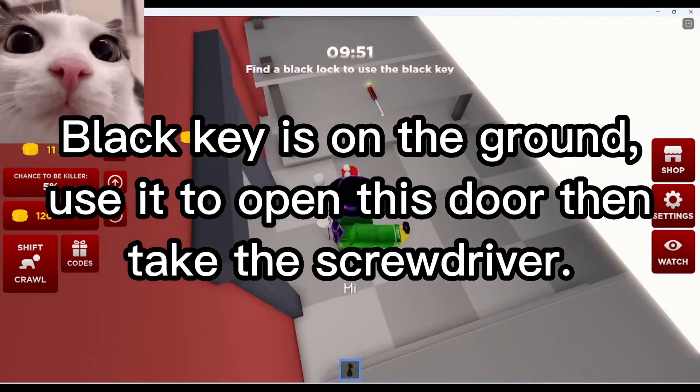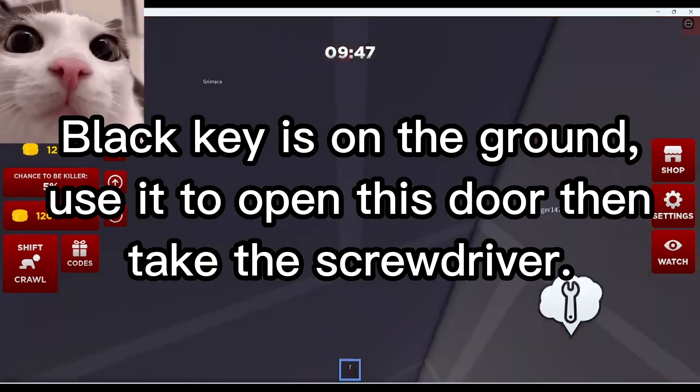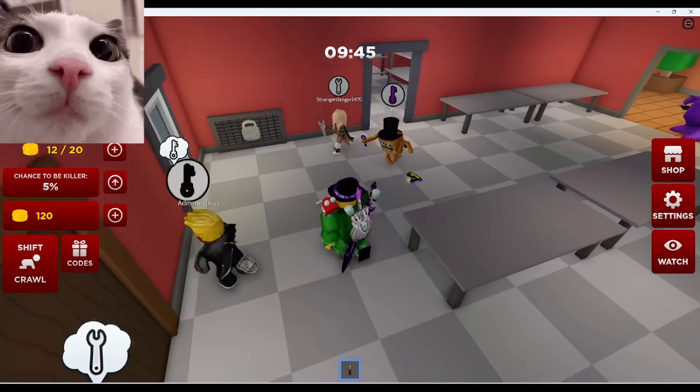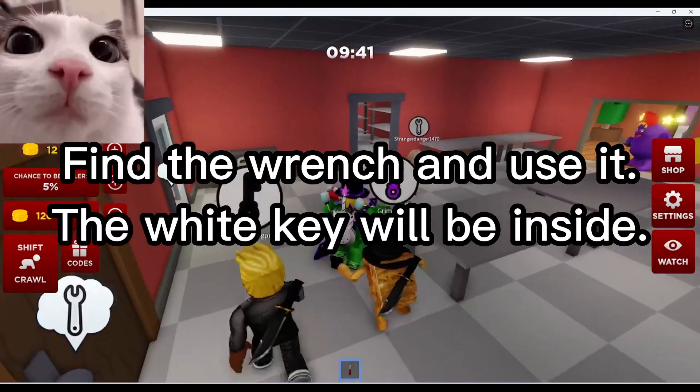The black key is on the ground. Use it to open this door, then take this screwdriver. Find the wrench and use it — the white key will be inside.